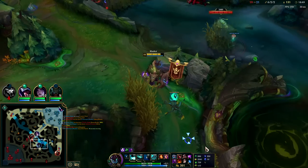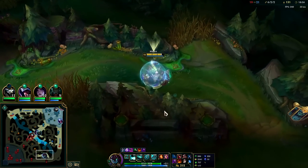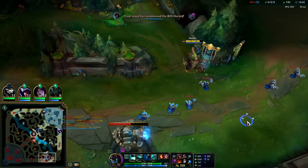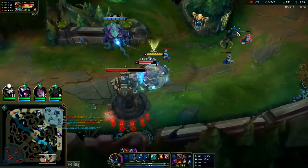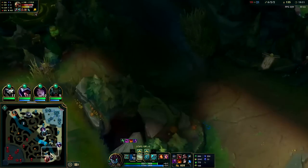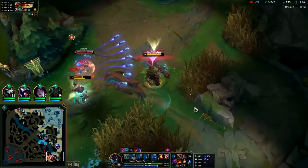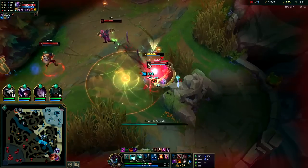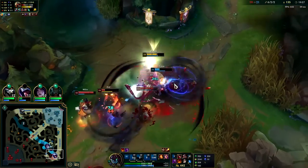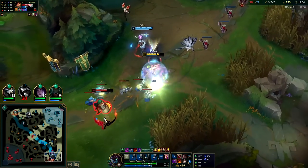These guys are being pests. Bot lane is kind of by himself at the moment. That's a great ward right outside the bush. Give me the Q W — it's not really what I wanted but I have the shield. Zed came all the way back — I must have been on a ward, he knew I was coming over here. W, auto, Q, R — got Evelyn snared off that as well. Got a big heal there.